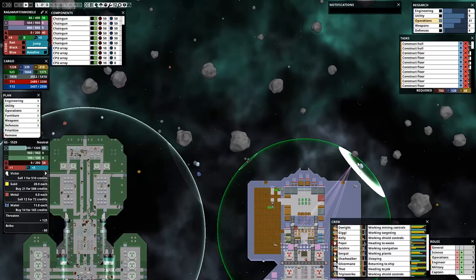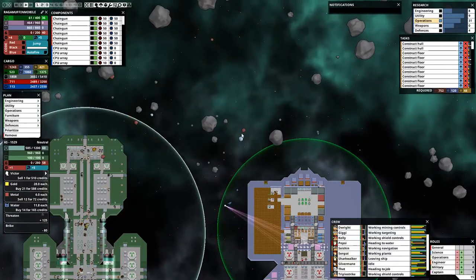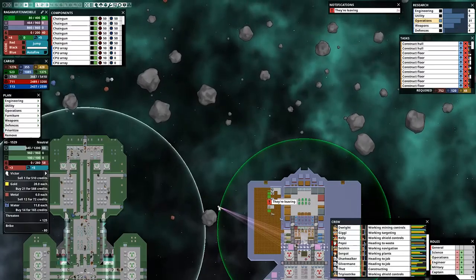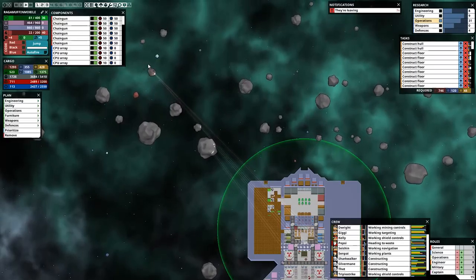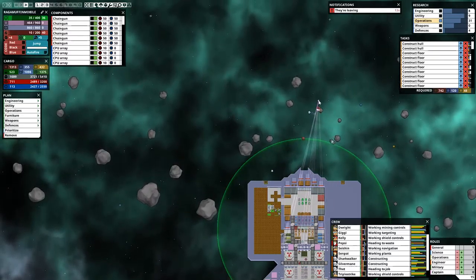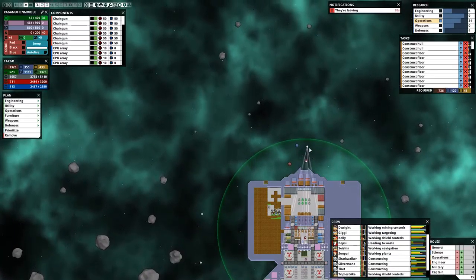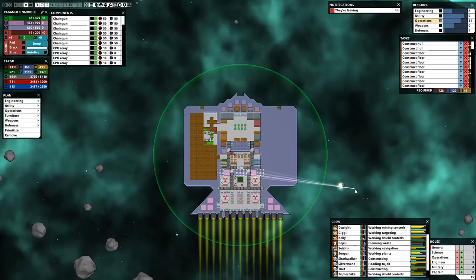Good amount of water there. We're still above 500 food so I'm not too worried about our food supply yet. They're leaving — see you guys. Wish you could have busted up some more of those rocks for me on your way out. Man, this is good — that was a good asteroid field with a good friendly ship helping us out. I love it. That was actually awesome.